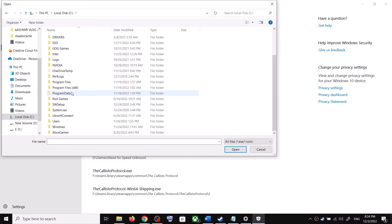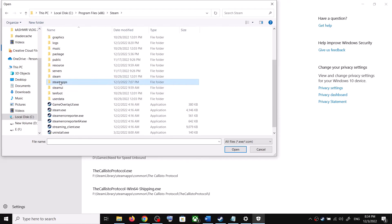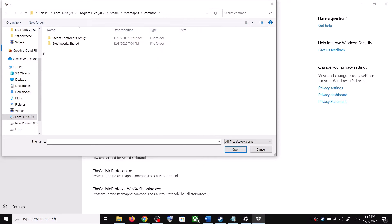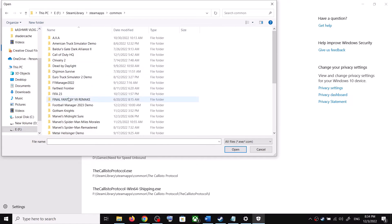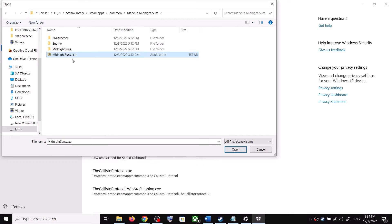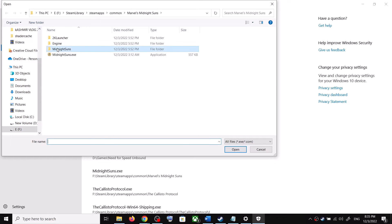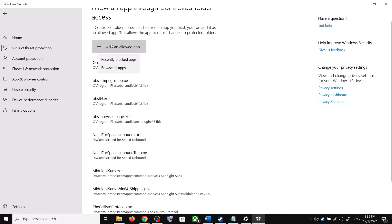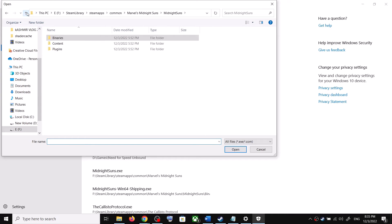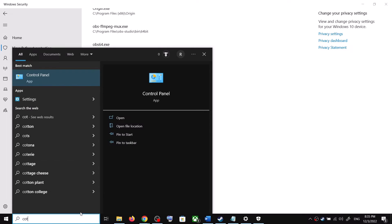Go to the game installation folder. If the game is in C drive, open C drive, Program Files (x86), Steam folder, SteamApps, Common, and then open the game folder. Select this exe file and click Open. Again click Add an Allowed App, Browse All Apps, open the Midnight Suns folder, Binaries, Win64, select that exe. Once more, add the 2K Launcher exe from its folder. Once everything is added, launch the game.